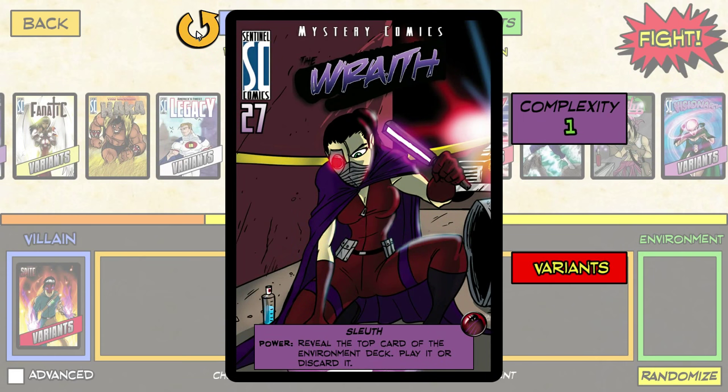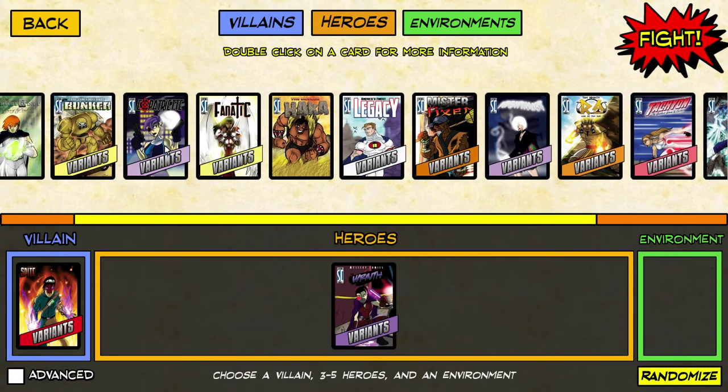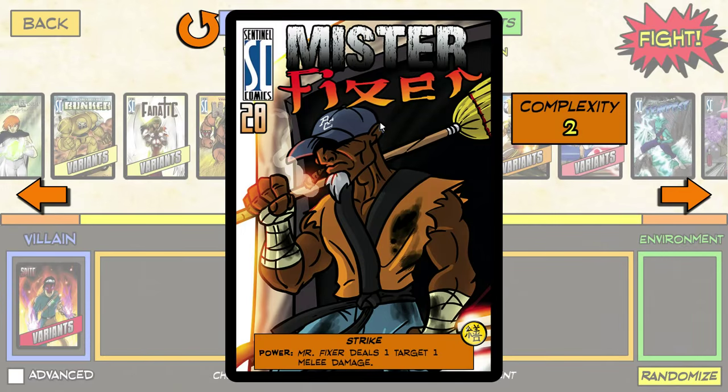The Infrared Eyepiece variant is pretty good — reveal the top card of the environment deck, play it or discard it. So you can say, I like this card, let's get it out now, or I don't ever want to see this card in play, let's get rid of it. My issue with it is that it doesn't stop all bad cards from getting out, just one. We're going to play with the other Rook City characters — Expatriate, who is basically the Punisher, she shoots things. And Mr. Fixer. I would say Mr. Miyagi if he was a car mechanic. And blind.